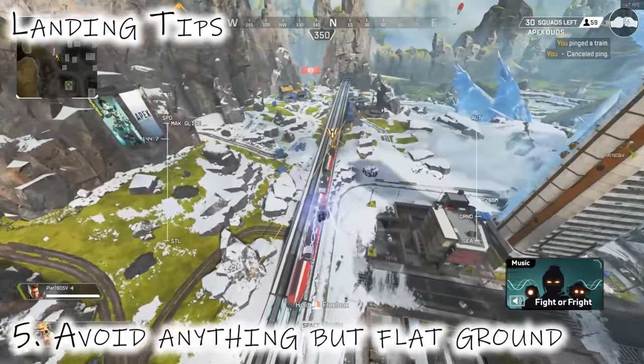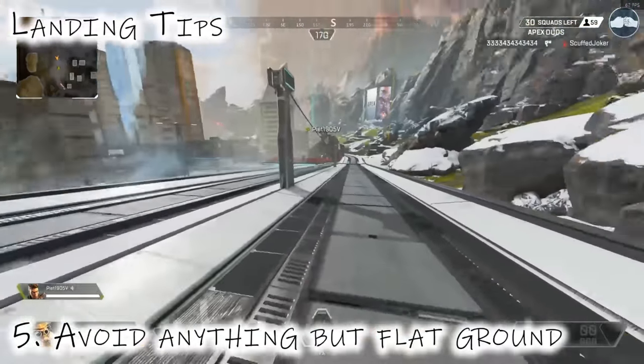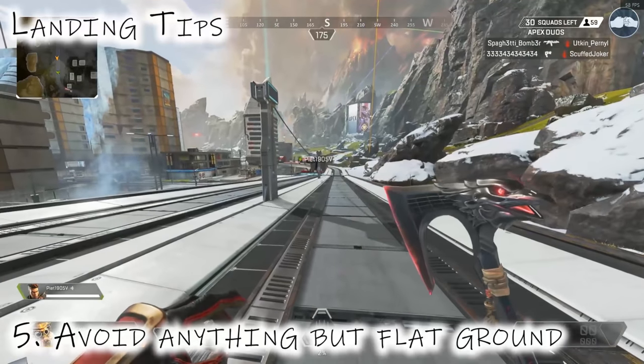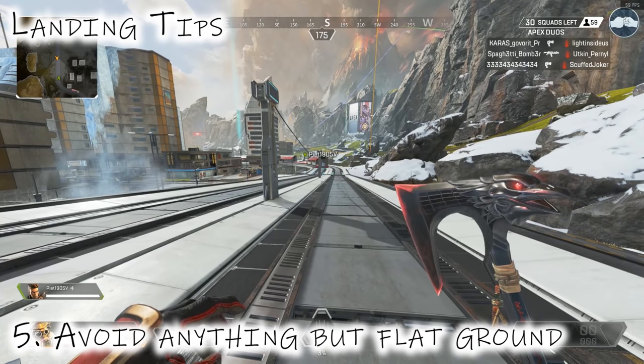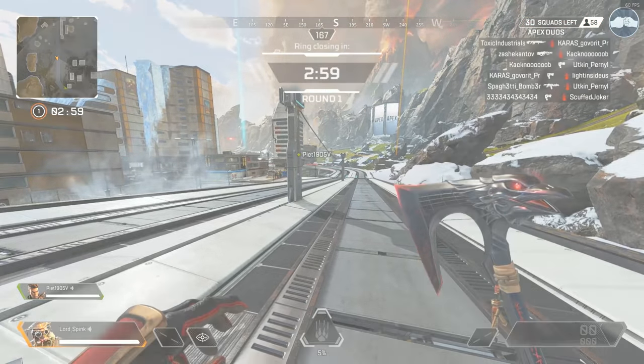Number five: avoid anything but the flat ground. If you hit any little edge it can end up sending you flying off the train, and you'll be left watching your squad fly off and shaking your head in disappointment.